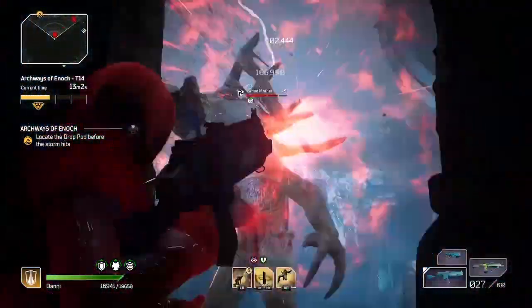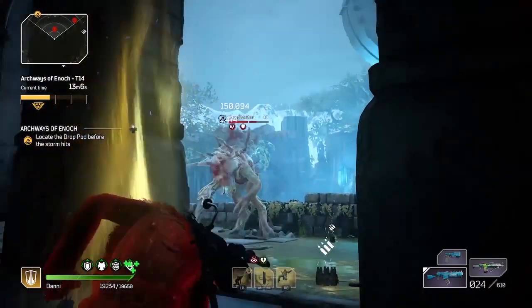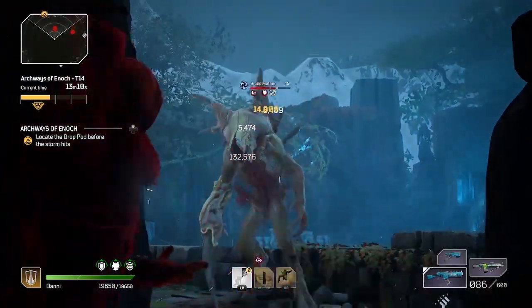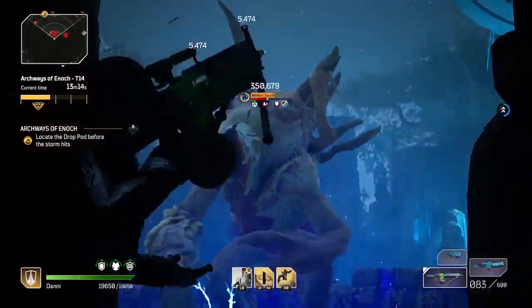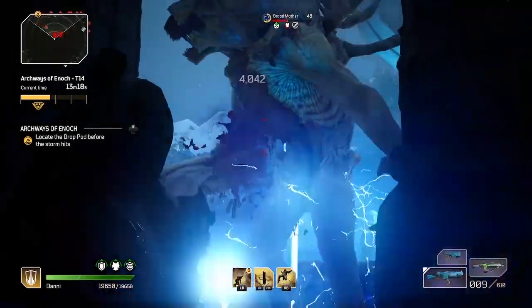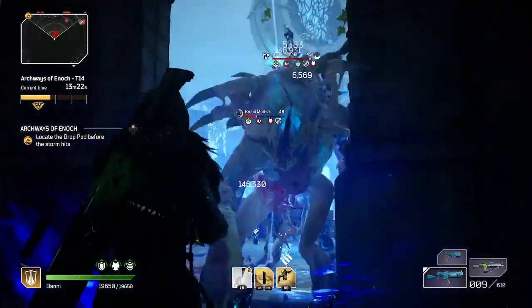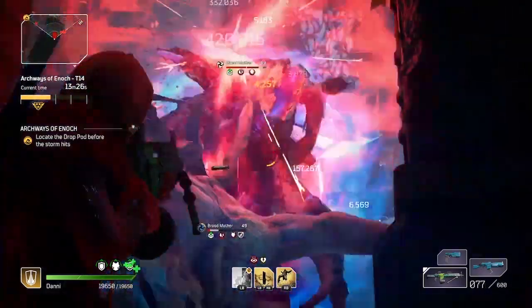I'm using the Devastator Earthquake skill, since I'm running an Anomaly build, and I made a video on the Devastator Bleed build that I'm using here. I'll link it on screen, and it's also in my Outriders playlist linked in the description below. So check that out, and subscribe to my channel for more builds, glitches, and farming guides to save you time playing Outriders.